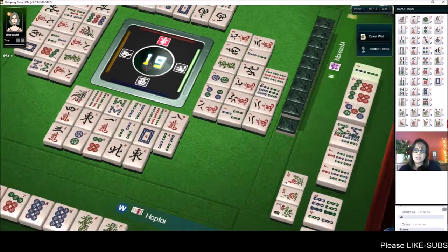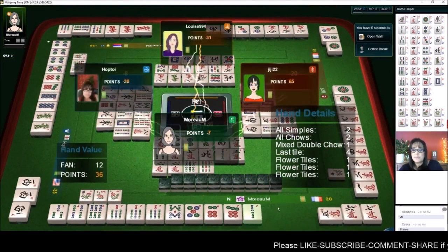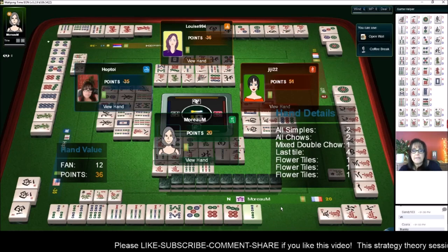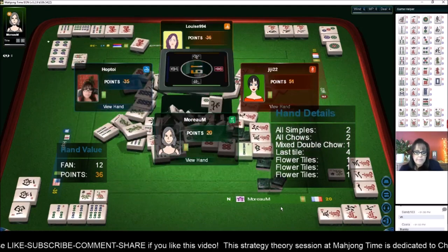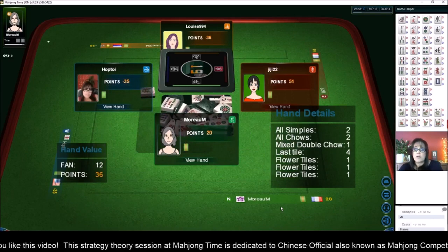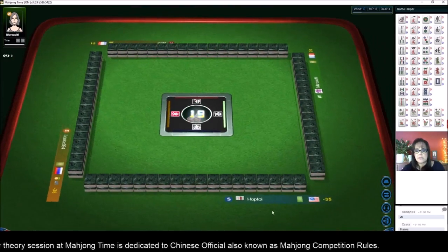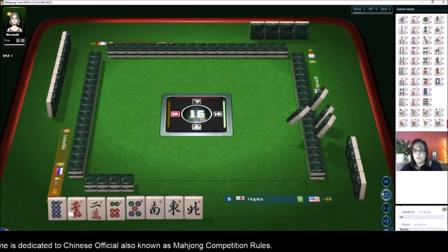They have all simples — two through eight — all chow, three in a sequence, a mixed double chow, and last tile. Last tile means winning on a tile that is the last of its kind, so they have all four of one particular tile, then their flower tiles. At this point we are still in third place by one point.